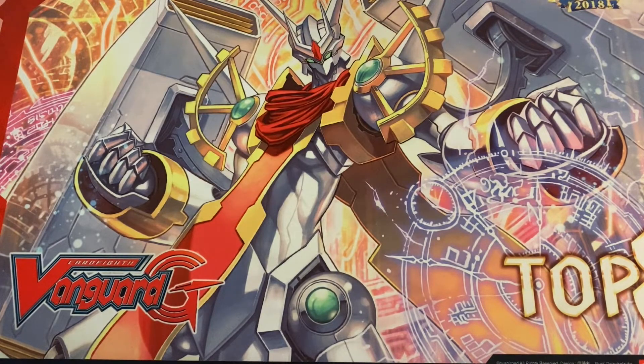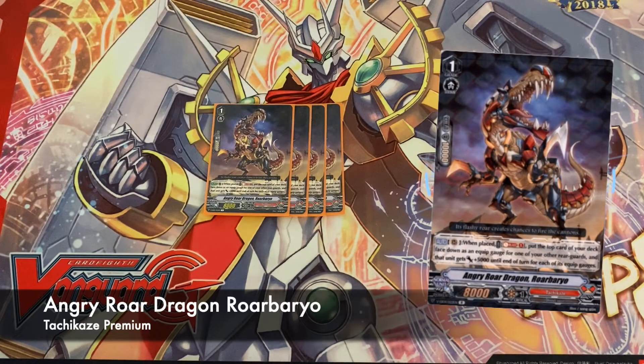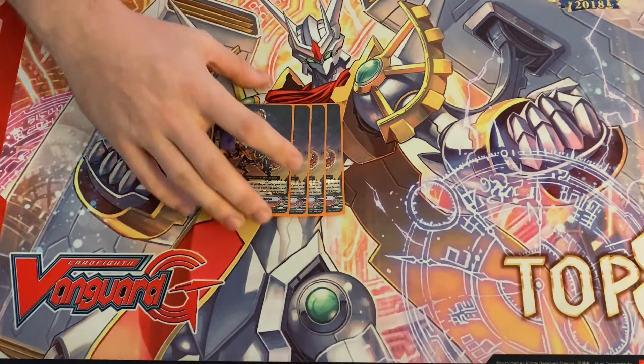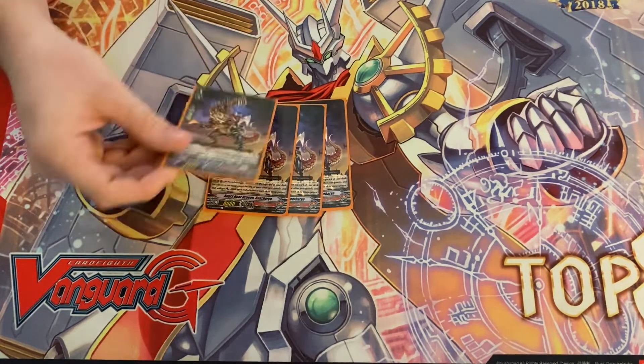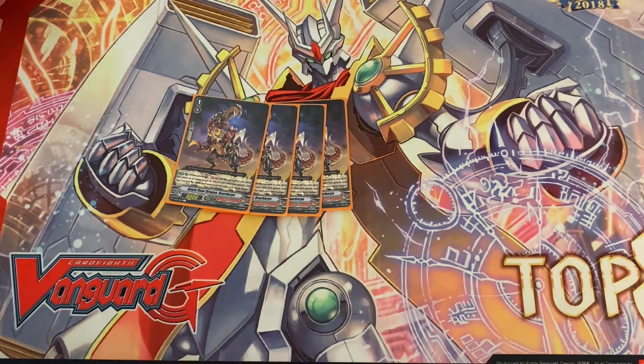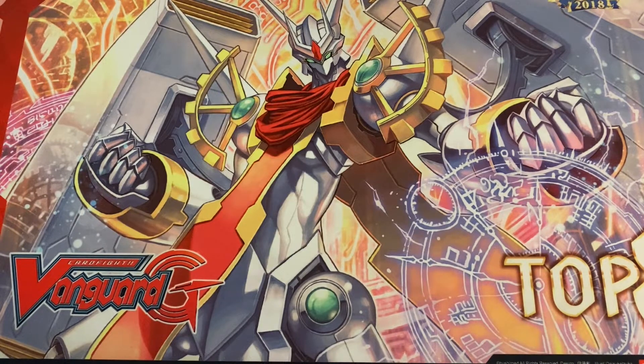Next we're playing four Bio. Bio is an absolutely insane card — on place you soul blast one and give him 5,000 for each of his gauges. Usually once you stack up multiple gauges you call him out, use his effect, and he literally becomes 25k, 30k, sometimes more. Then they're going to multi-attack, so he's a very strong card.